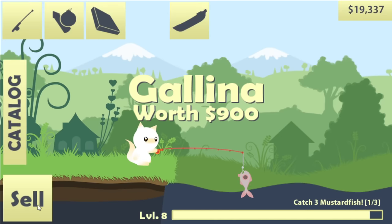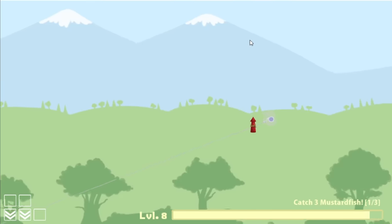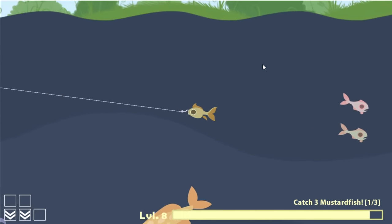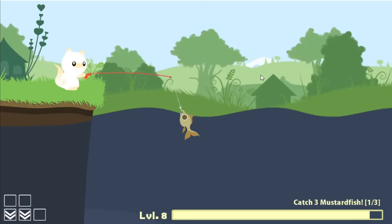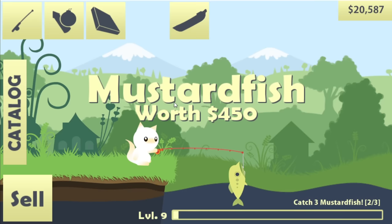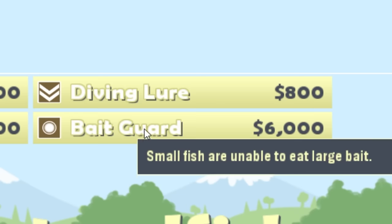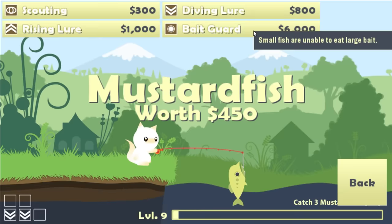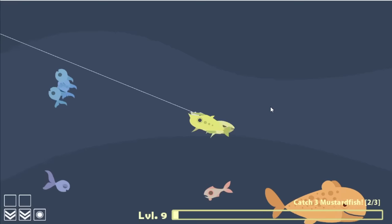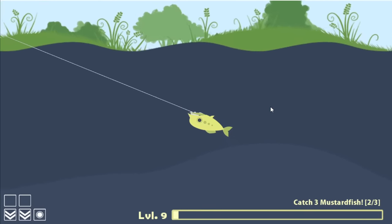I caught another one of these weirdos for $900. Maybe it's worth using a rocket more — if I could be catching $900 fish minus the $400 rocket, I'd be getting $500 per cast really. But that dead-eyed fish was only $350, so I actually lost money. After catching another mustard fish I have a new rod upgrade: Bait guard — small fish are unable to eat large bait. I very much like that, I'm gonna spend $6,000 on that.